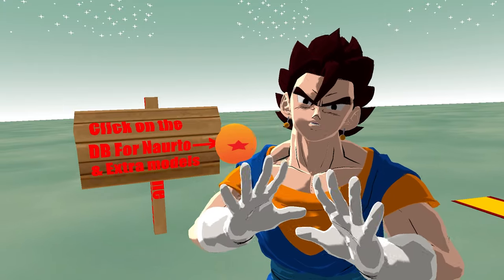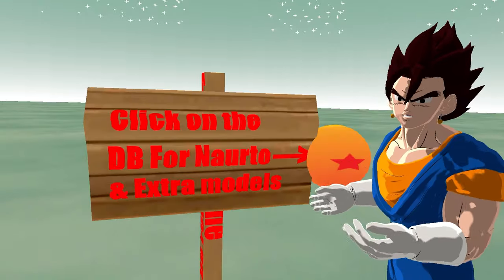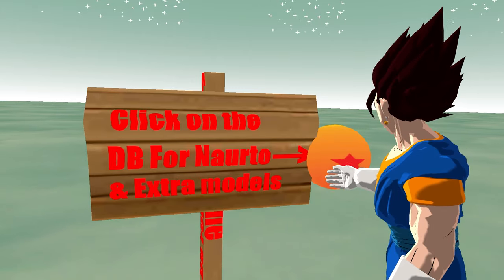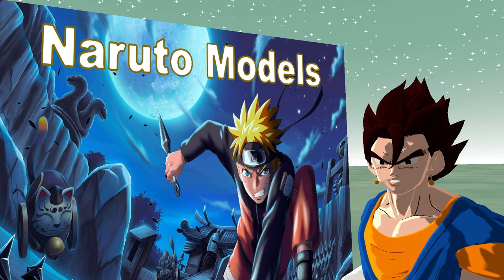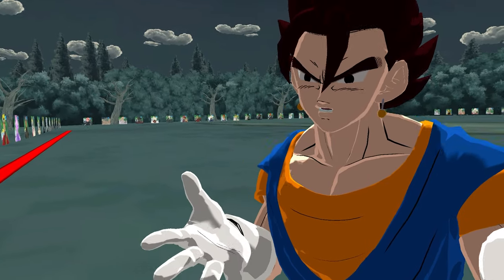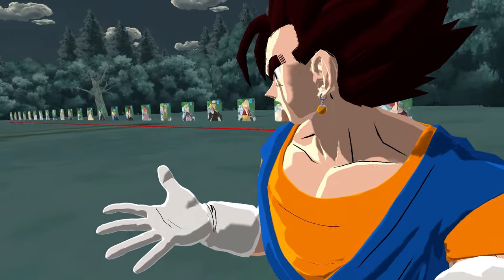By the way, that's not even all the avatars this world has. Watch what happens when I click this Dragon Ball — these two boxes pop up. First we're going to click on this Naruto one and as you can see there's a ton more avatars in this world.